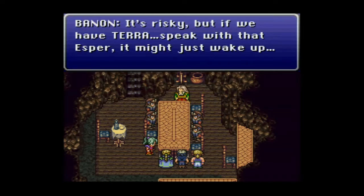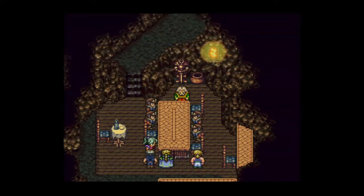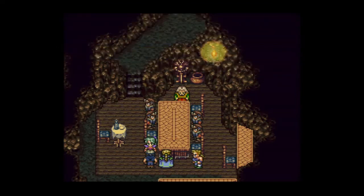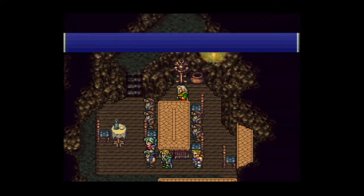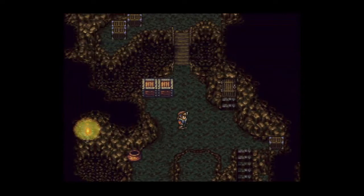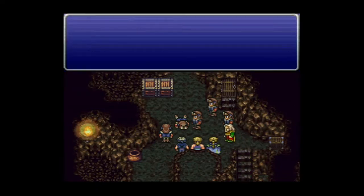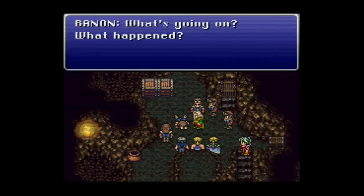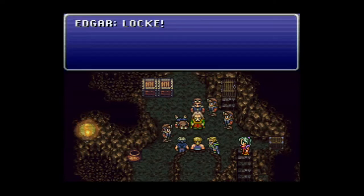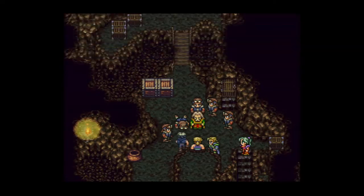We see magitek warrior robots in the discussion, and the party understands they need Terra's help. Sabin is being a bit of a hothead. Then a random soldier bursts into the cave entrance — never a good sign. South Figaro, where we just were, has fallen to the Empire and they're heading this way.